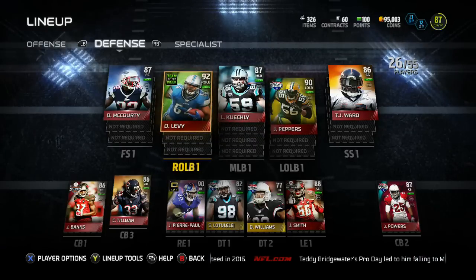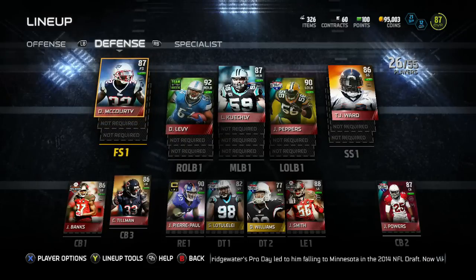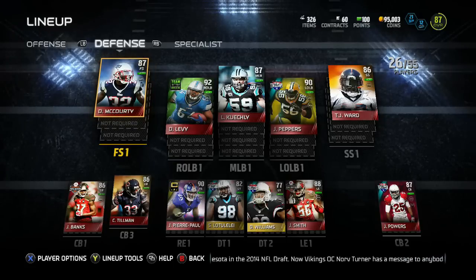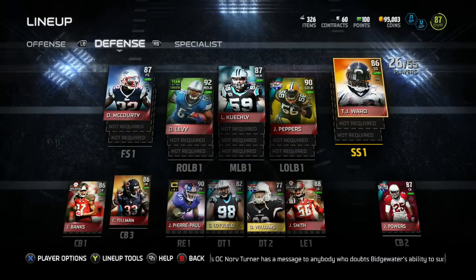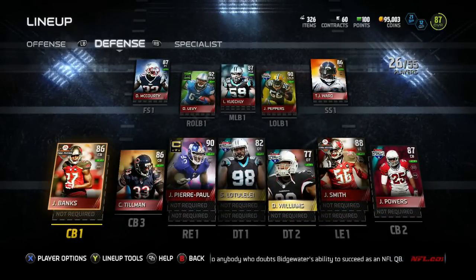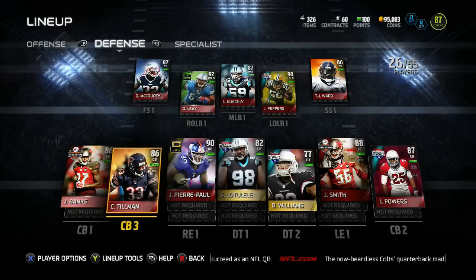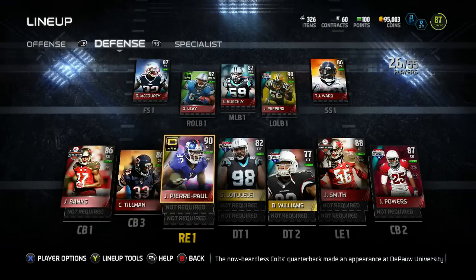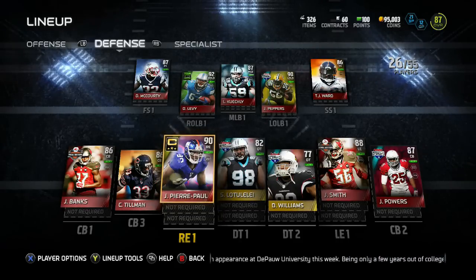At right outside linebacker I've got DeAndre Levy Team of the Week — he's a beast, and Vic knows him really well. At free safety, I got Devin McCourty; didn't really want to put a Patriots player on here but I'm trying to win, so screw it. At strong safety, TJ Warren — he's been a beast since Madden came out. At cornerbacks, in order: Jonathan Banks Final Edition, Road to the Playoffs Gerard Powers, and Charles 'Peanut' Tillman, newest Panther — Panther love over here. And team captain JPP, Jason Pierre-Paul, for some Giants love.